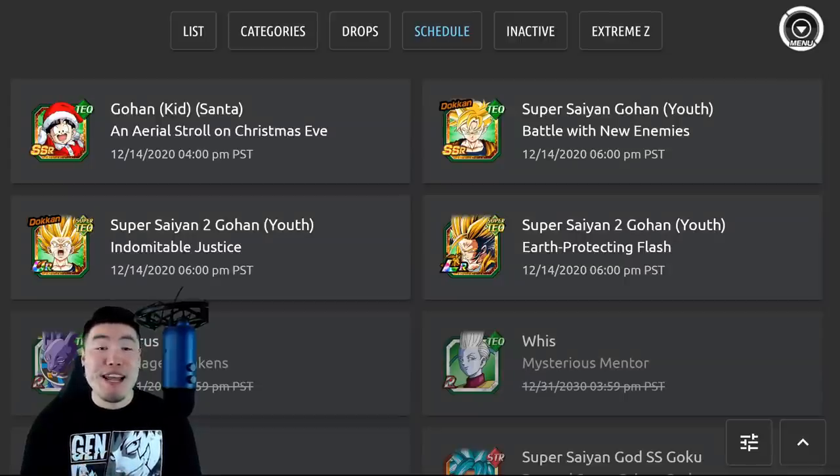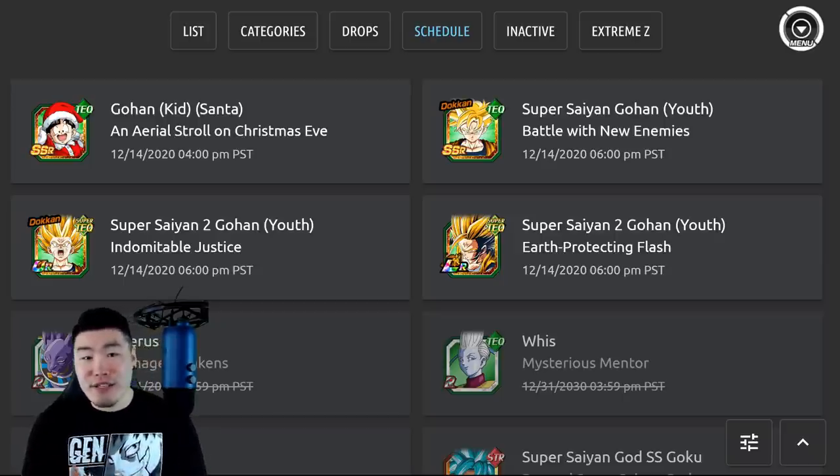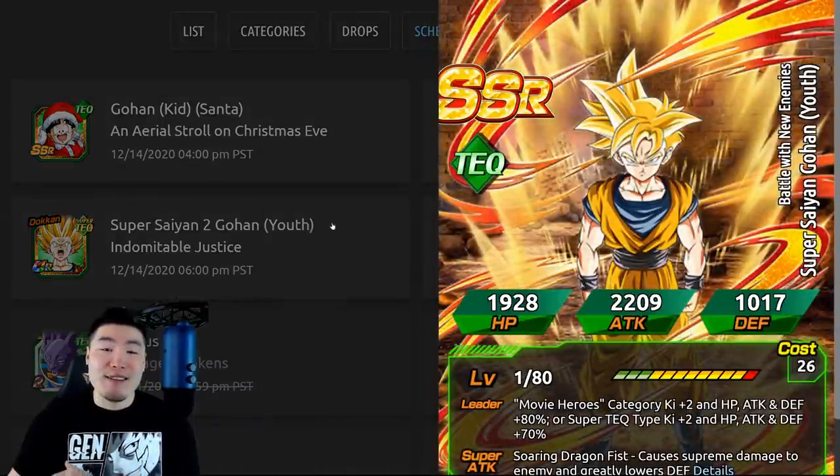Alright, what's going on guys? Welcome back to another Dokkan Battle video. So today, we're going to be talking about everything that was added to the game through the latest global data download, which happened about 6 or 7 hours ago. So first things first, we're on DBZ Space, and as you can see, the new Tech Super Saiyan 2 Gohan has officially been scheduled.